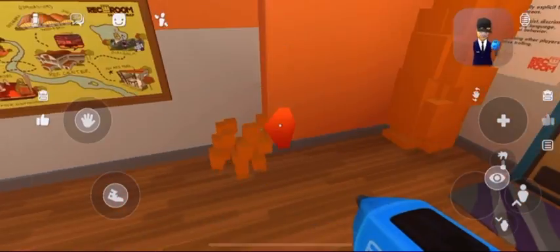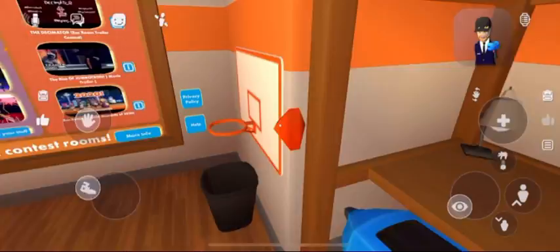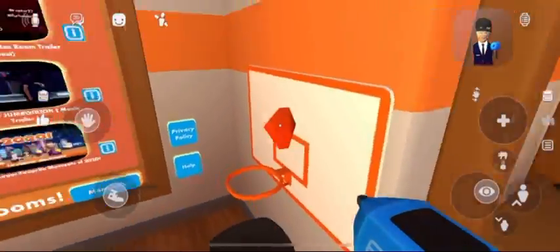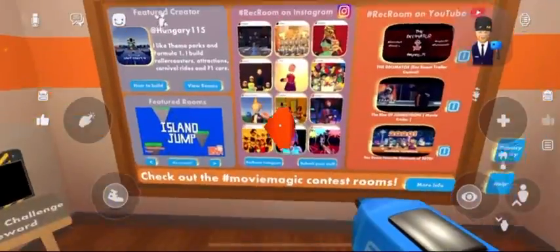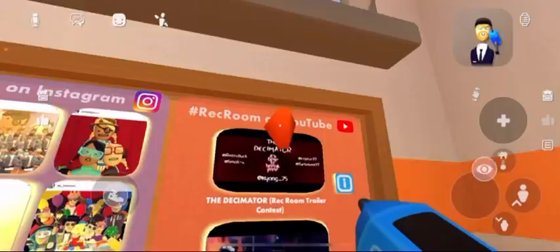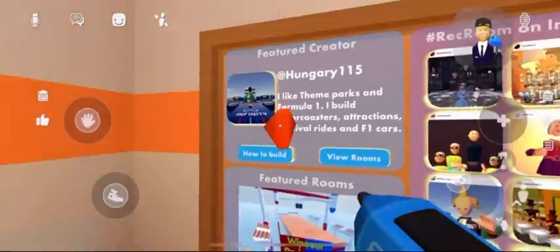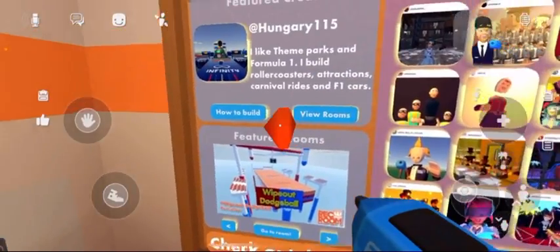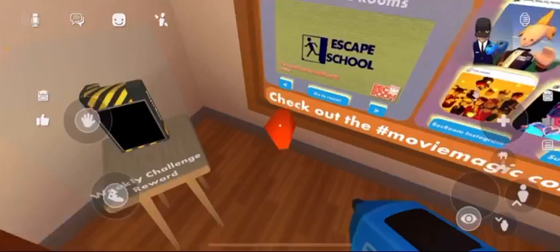It deletes all the stuff, except for the bed, the lamp, the basketball, the trash, the basketball hoop, and this wall that shows the media on Rec Room — Instagram, YouTube — and also it shows a featured curator that made a good map and games. And it even shows you how to build and lets you view their rooms.